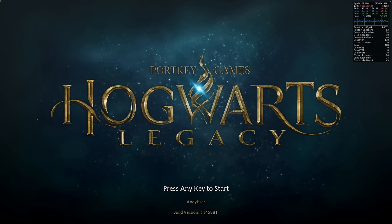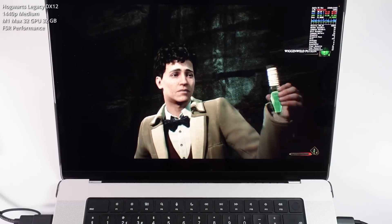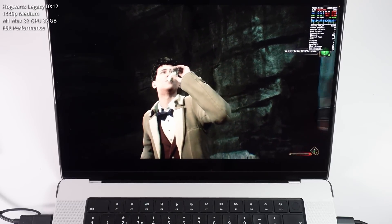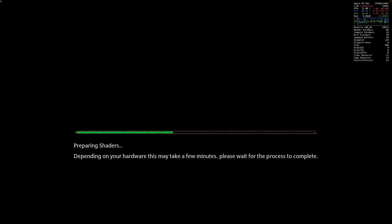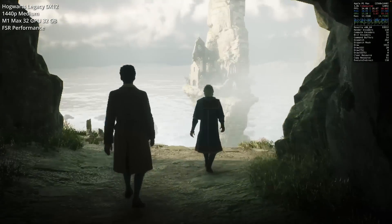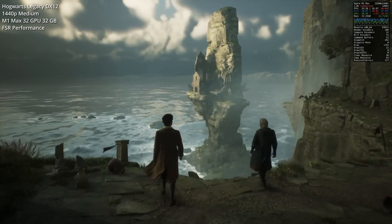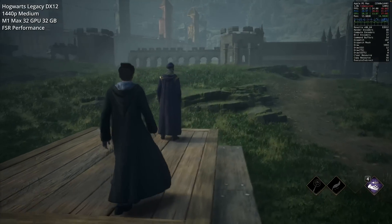Next up is Hogwarts Legacy, a very recent DirectX 12 title from earlier this year. Testing at 1440p at the medium graphics preset with AMD FSR set to performance mode. When you boot up the game for the first time it goes through shader compilation loading, which in theory prevents stuttering from shader compilation when new animations and spell effects appear — a nice addition that front-loads the loading without interrupting gameplay.